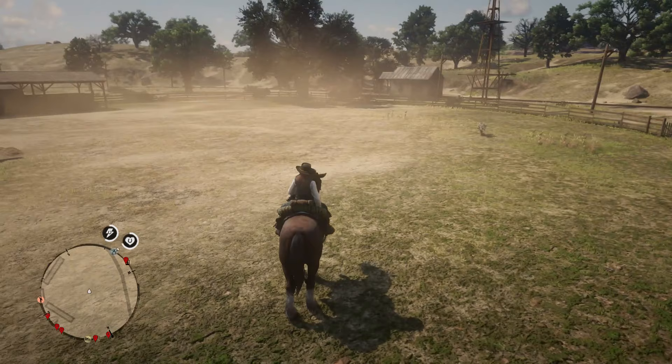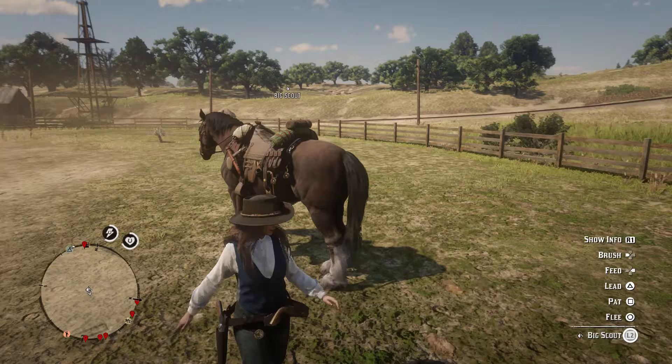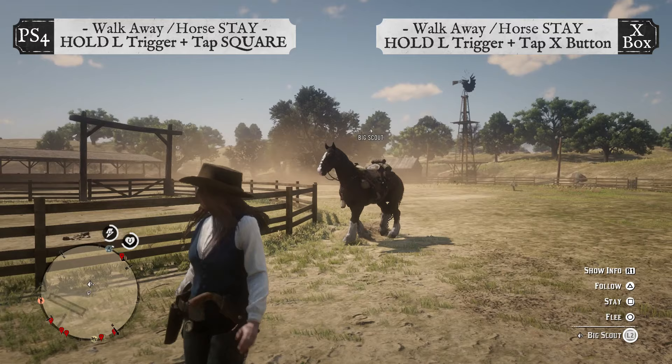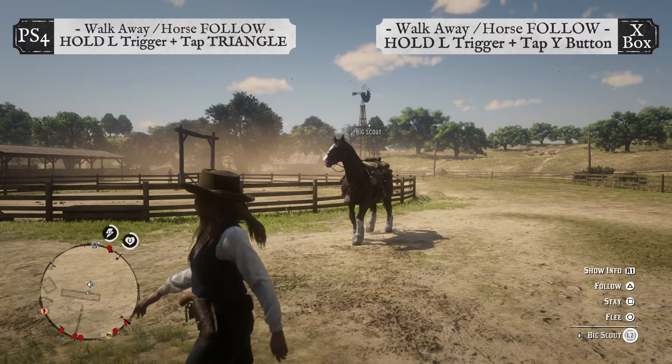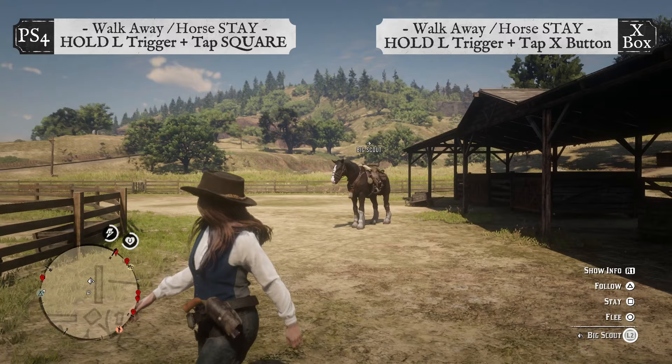Next I'll show you off-horse controls, which are really good walk-away commands. To dismount your horse, tap Triangle on PS4 or tap the Y button on Xbox. While looking back at your horse, hold the left trigger and tap Triangle on PS4 or the Y button on Xbox. To get your horse to follow you, keep holding the left trigger and tap Square on PS4 or tap the X button on Xbox to toggle between follow and stay.